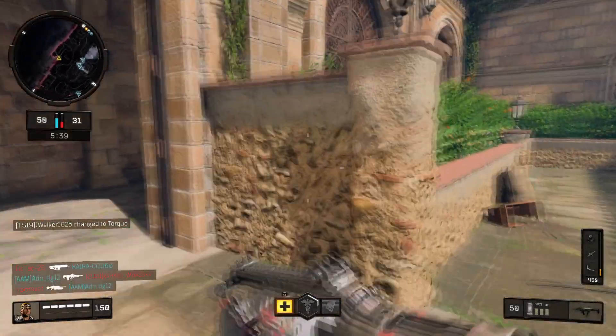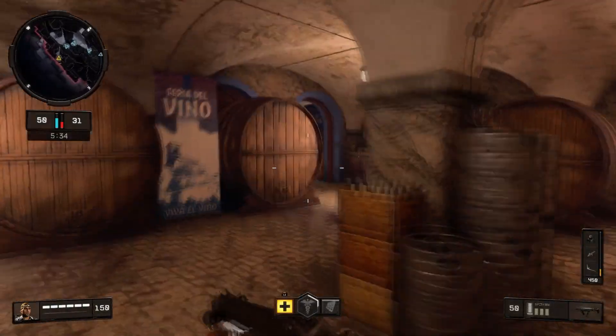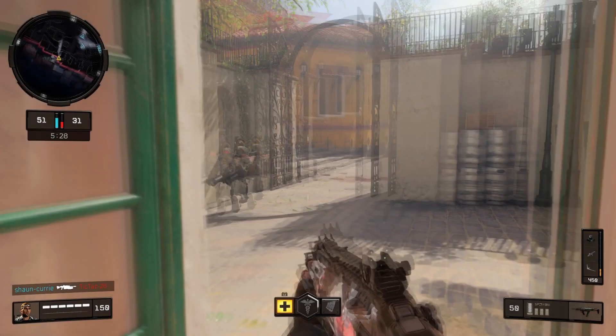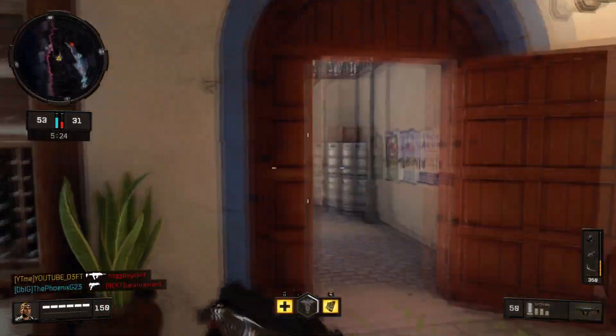All in all, this gun just shreds. At close range it's near enough unstoppable. Obviously SMGs suck at range, but have you guys played the beta? In weekend 1 of the beta, this gun was the best gun in the game by a long shot — it literally had no recoil at all. You could use it at any range.